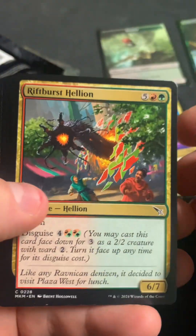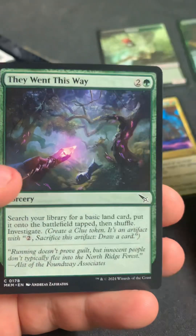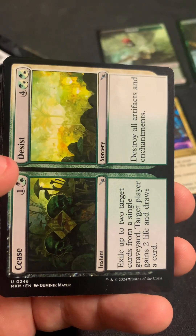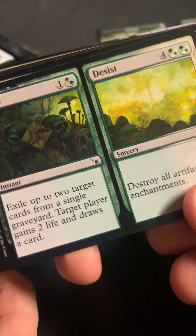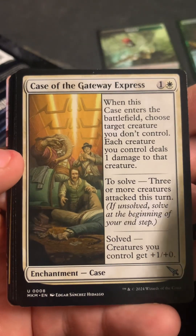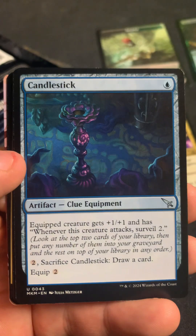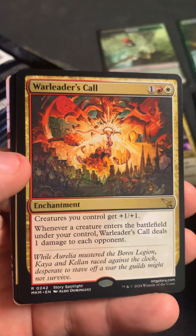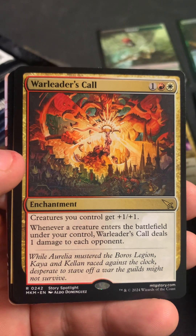It's definitely going to be interesting with the tokens — like, are there going to be more chase tokens because there's less tokens in packs like this? What is this? Cease and Desist — that would be a white and blue card. Case of the Gateway Express. Candlestick. War Leader's Call as the first rare.